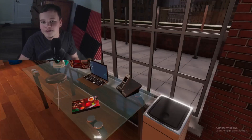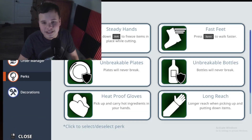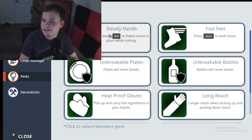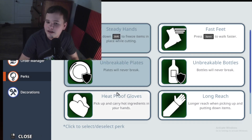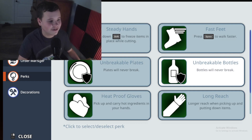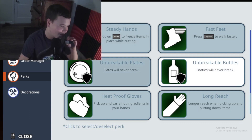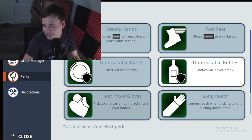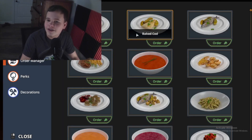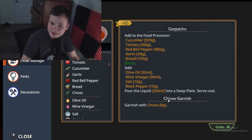First of all, we have to go over here. I'm doing this in sandbox mode, and I'm going to activate all of these perks here, except bottles breaking. With these it's just a lot easier to cook, so these would all happen normally. Like, I need to pick up hot things with a spatula. So we're going to make some gazpacho.